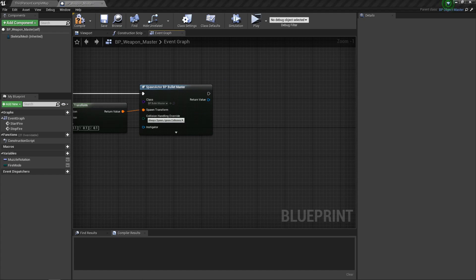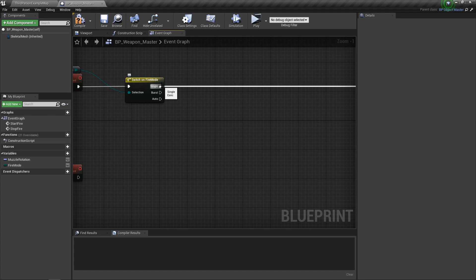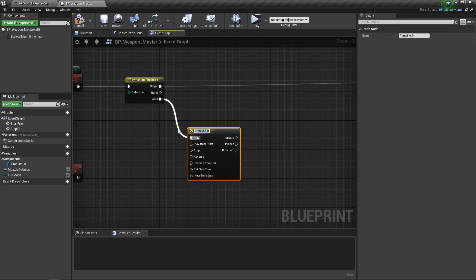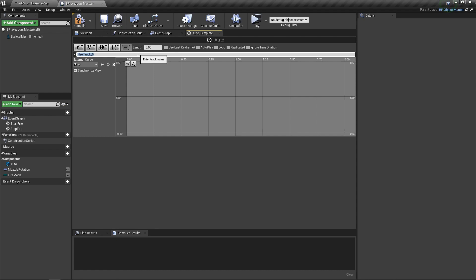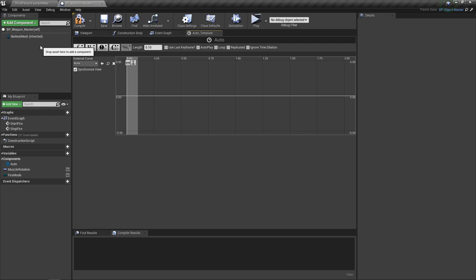Automatic cannot just go straight there — we need that to repeat somehow. The way we're going to repeat that is with a timeline. Add a timeline, call it auto, and open it up. We need to add an event track — just call it fire — and set the length to 0.1, because that's going to be our fire length.